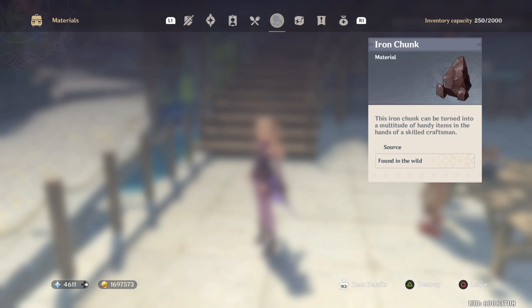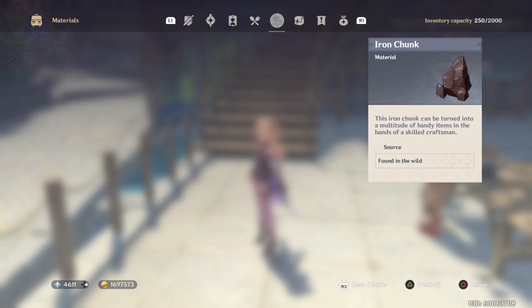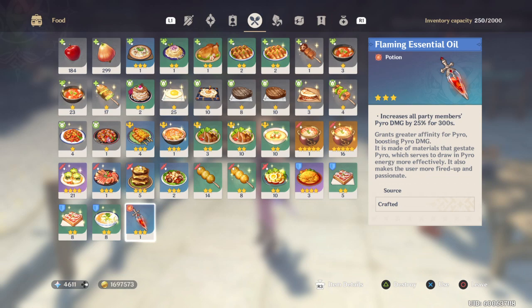You will need one item in particular that comes from the Alchemist bench, and that's going to be the Flaming Essential Oil. To craft those, you go to the Alchemist bench — it'll cost you one frog and one flaming stamen.